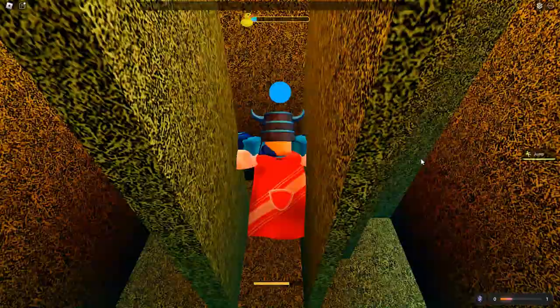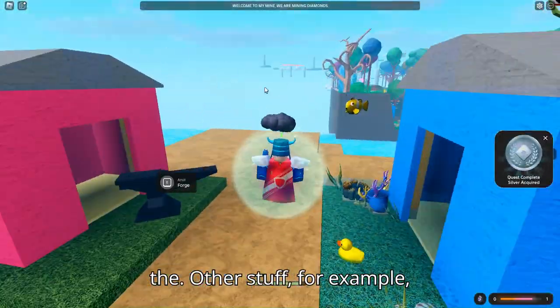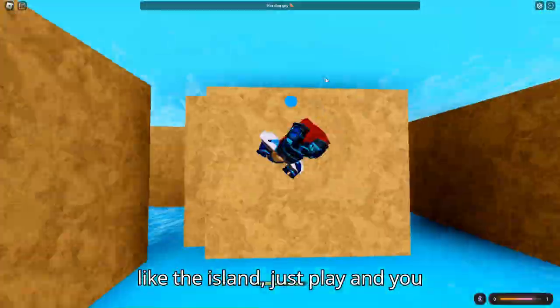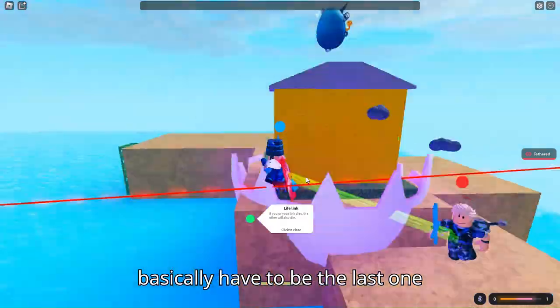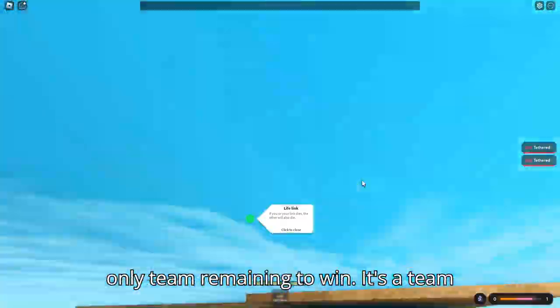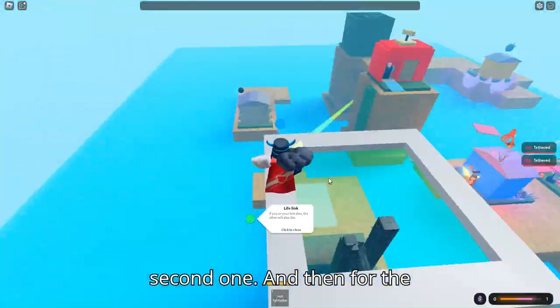For the Islands game mode, just play and you have to be the last one standing, or your team has to be the only team remaining. It's a team game mode, and winning it gets you the second reward.